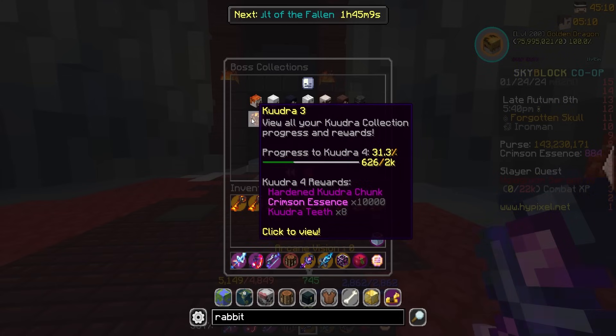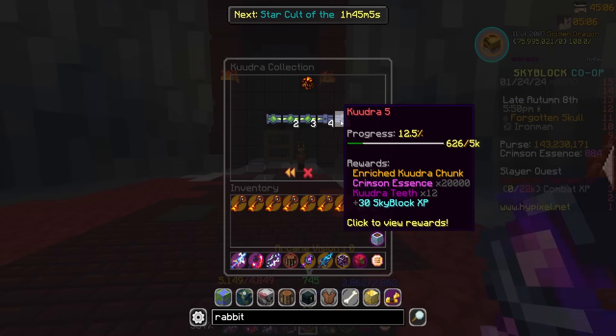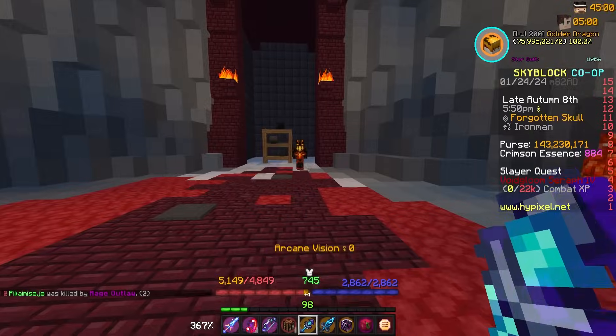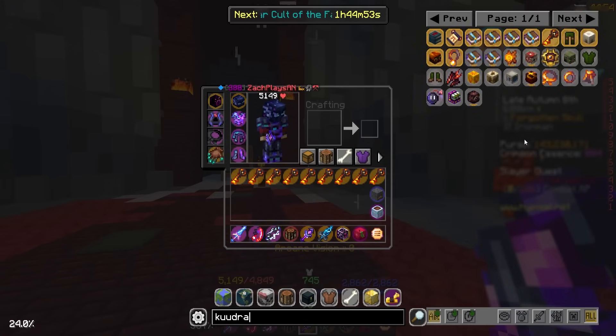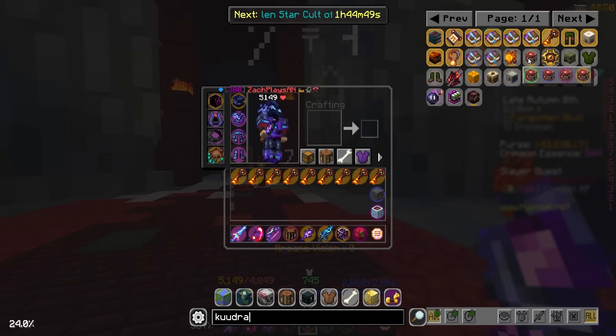How far am I actually from my next boss? Oh, not even close. Not even close. Yeah, this is going to be a while until we can actually get our hands on an epic Kudra pet, which I honestly really want because the perks of the Kudra pet are so good. Kudra pet is so underrated. But where is the Kudra pet?